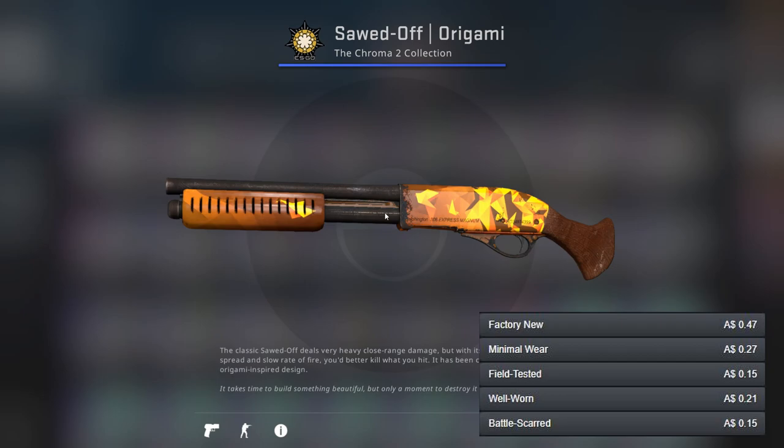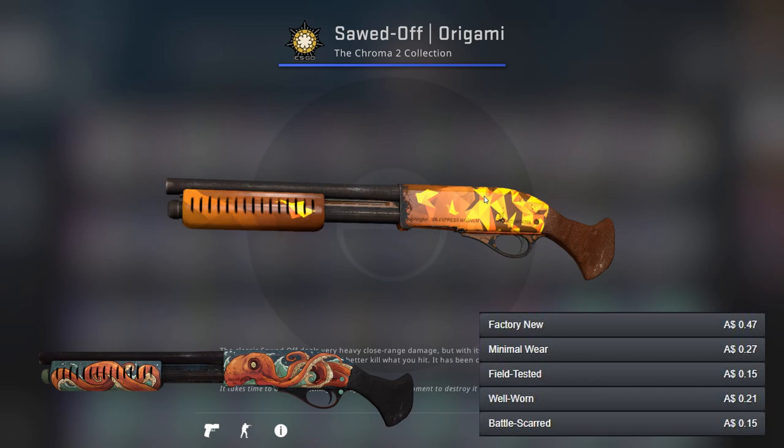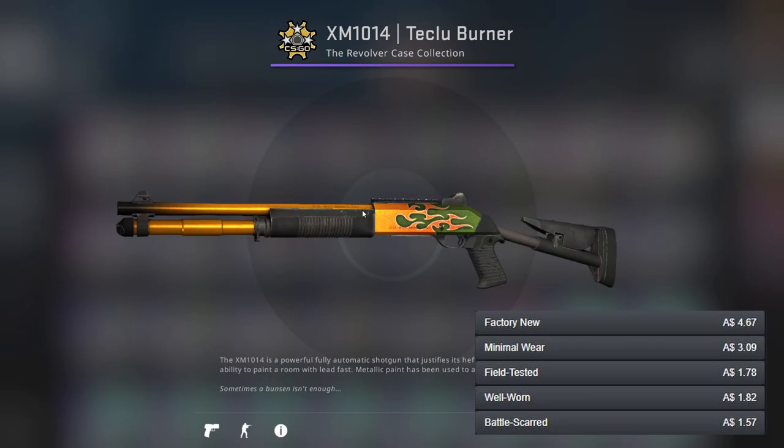For our last pump action shotgun, the Sawed-Off, I've gone for the Origami — it's clearly got orange in it, although looking at it now the more main focal point of the gun is yellow. Apart from this we've got the Kraken as our better gun, and there are other options as well.